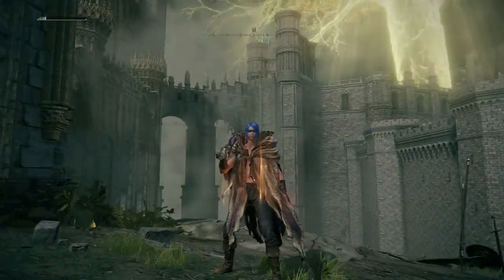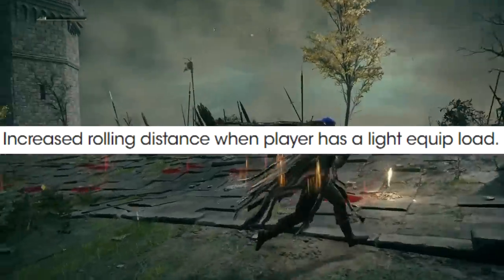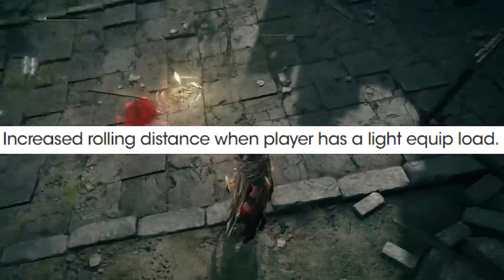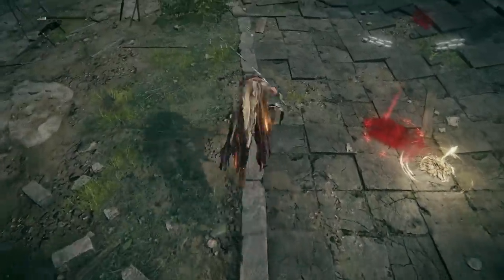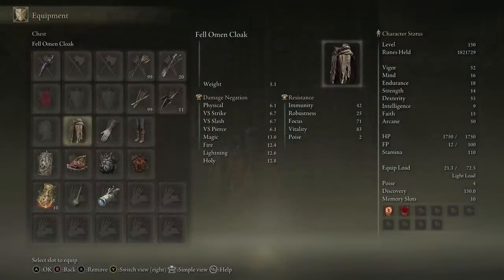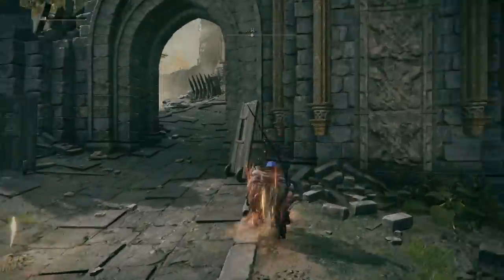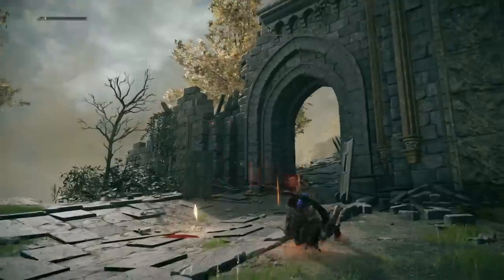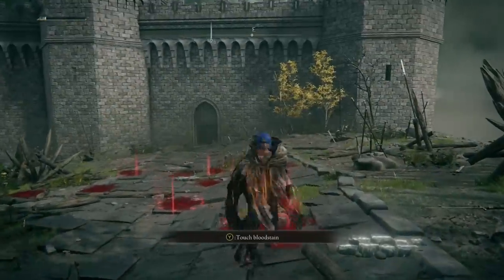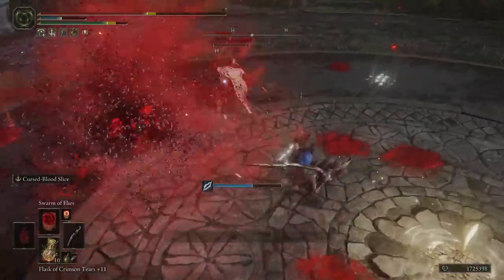Another aspect of the patch you might not have thought about is the new light load rolling. Basically, they've made it so the weight affects the rolling distance now. We can roll much further while in light load, which is why I'm wearing Morgott's chest piece here — the Fell Omen Cloak — and some very light gloves and pants. This allows me to roll really far. In PvP, it's actually really good — you can close the gap on a target, pressuring them as they panic or try to avoid you.